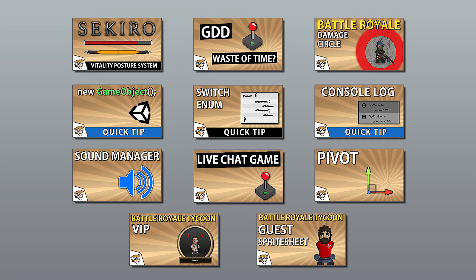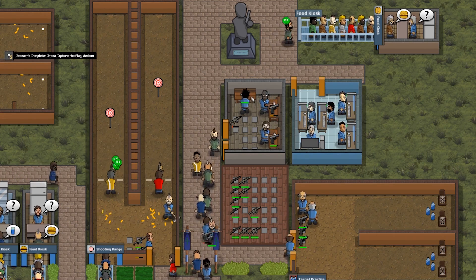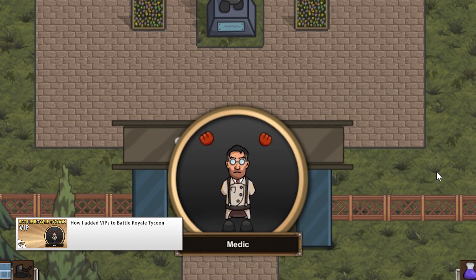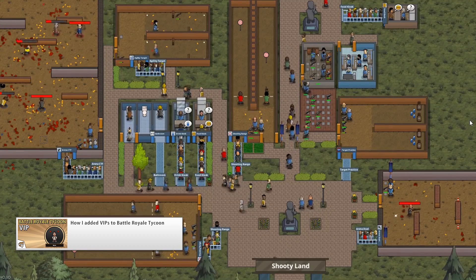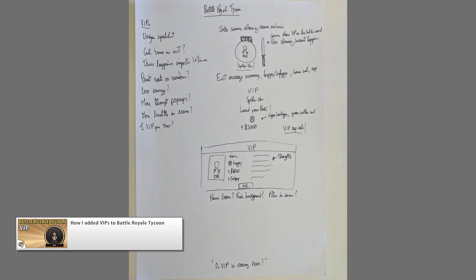March had slightly fewer videos than normal, and the reason for that is I had to be focused on the update for Battle Royale Tycoon which added VIPs. The good news is I took plenty of notes as I was implementing the VIPs and made a nice video showing my process for adding a new feature into the game. The VIPs add variety to the game by being special guests with unique sprites and messages which help keep the game fresh over time.